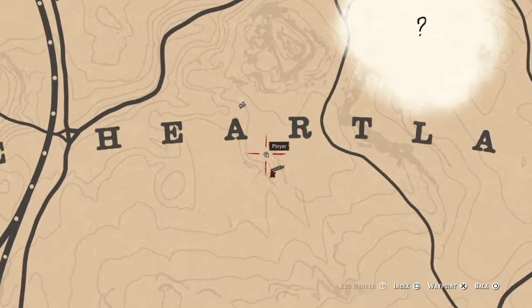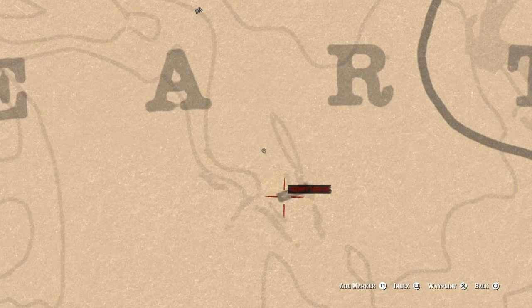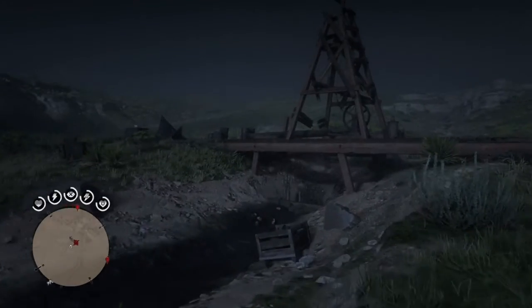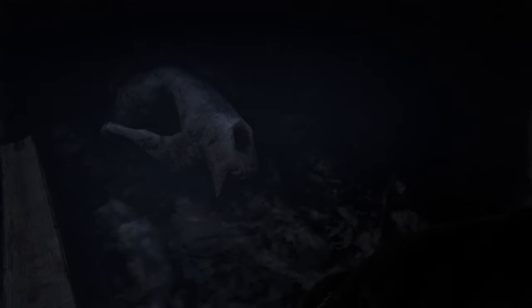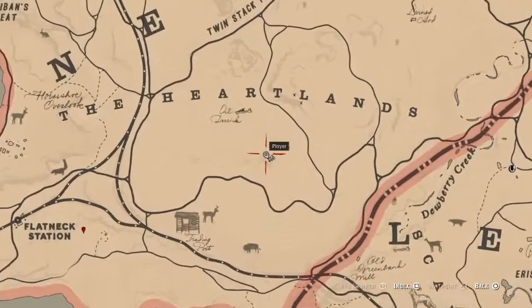The first bone is right here in the oil derrick, right under the Heartland sign on the map. You're gonna want to go under that oil derrick and you'll find your very first bone. For the second one we're gonna go south of the oil derrick.